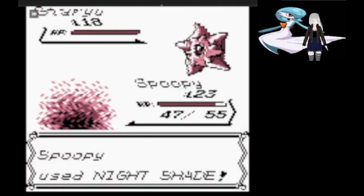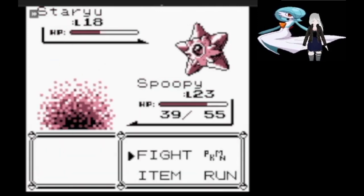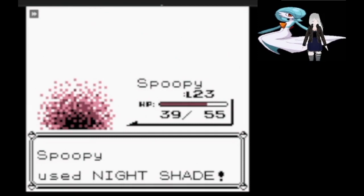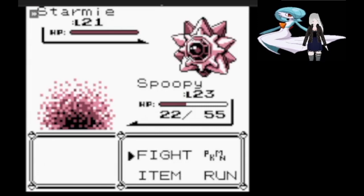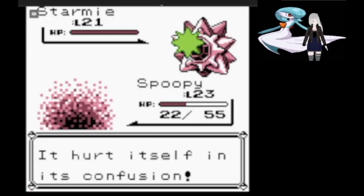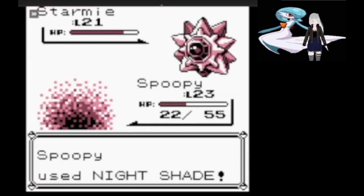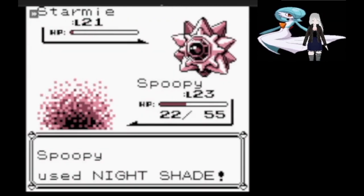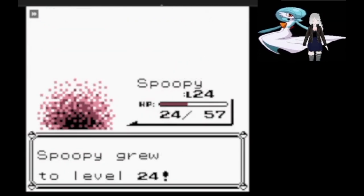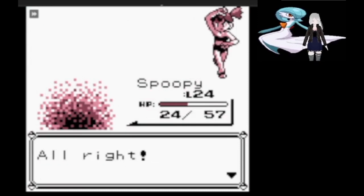We start the second attempt by hitting Starmie with Confuse Ray, which ended up not mattering at all. After a couple of Nightshades, we're back to Starmie. This time we hit it with Confuse Ray right away, and it matters a lot — Starmie ends up hitting itself a couple of times while we take it out with Nightshade for the Cascade Badge against Misty.